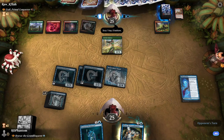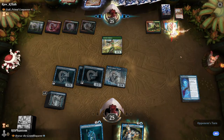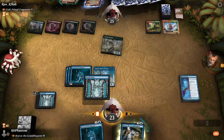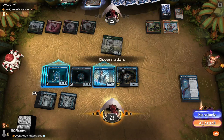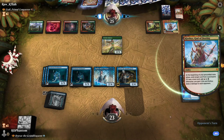Opponent plays a tap land, scrys — keeps it on top so it must not be a good card. Plays out a Clothas. This is looking really good for us — let's play the Bruvac, play another advisor. We're going to end the turn here — we'll be able to hold up a blocker before we tap all of our advisors.